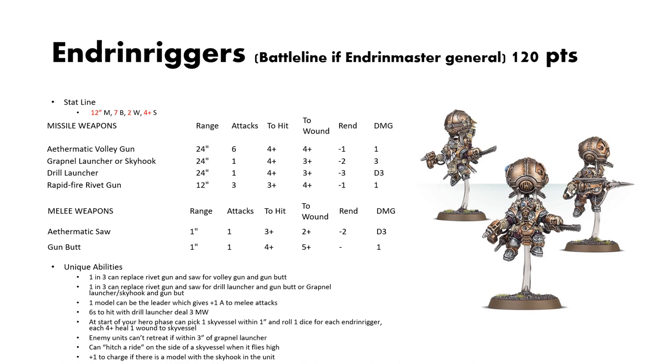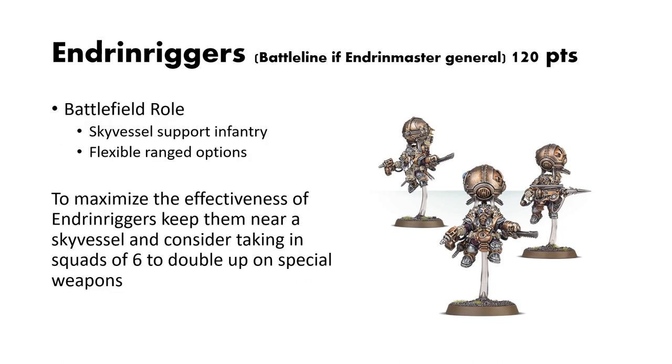Enemy units cannot retreat if they are within 3 inches of a Grapnel Launcher. They can hitch a ride on the side of a sky vessel when it flies high — basically considered part of its garrison for movement without taking up garrison slots. They also get a +1 to charge if there is a model with the Skyhook. Endrinriggers are your sky vessel support infantry with flexible ranged options. Keep them near a sky vessel at all times and consider squads of six or more to double up on special weapon options.